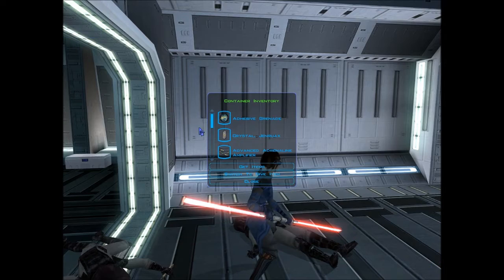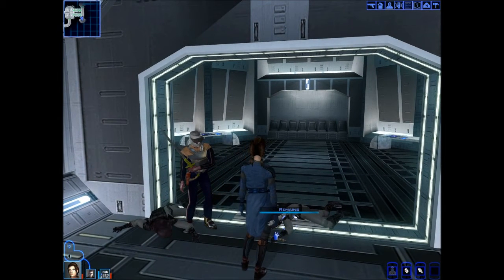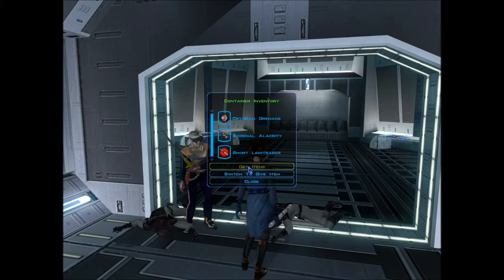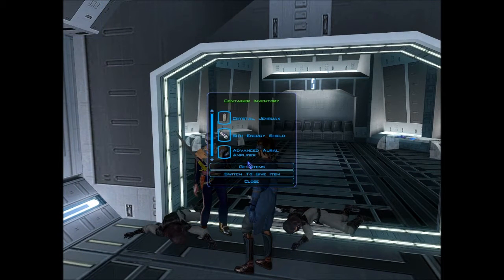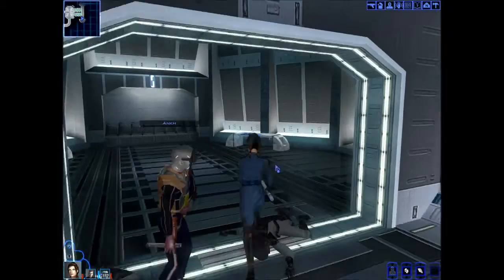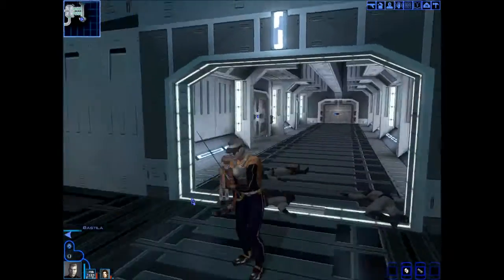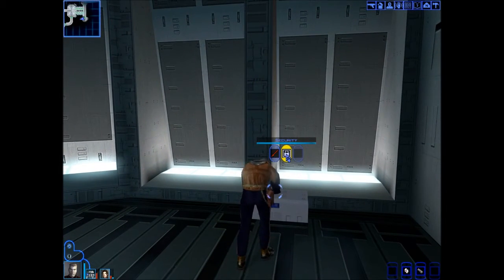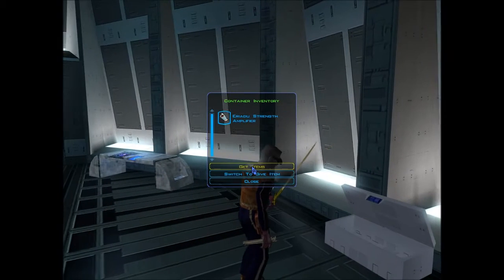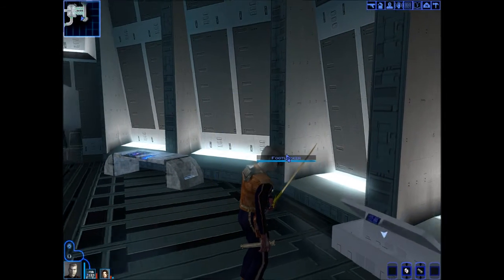I gotta get that guy some more flamethrowers. Ooh, some crystals — give me loot, Jedi loot. Short saber. Is there something in here? Footlocker — yes! You can open these, buddy. No problem. Got it. Got it.